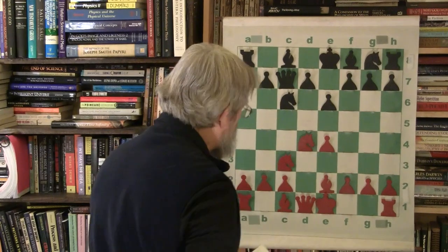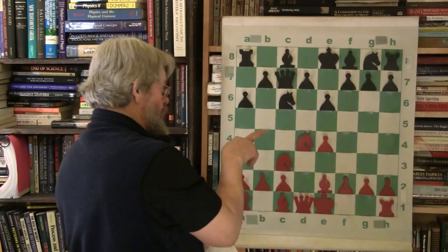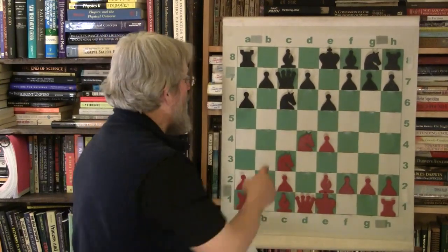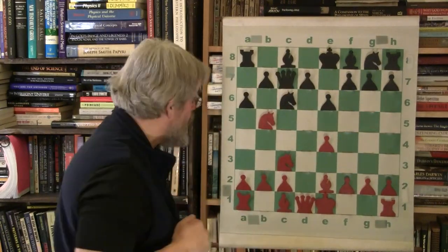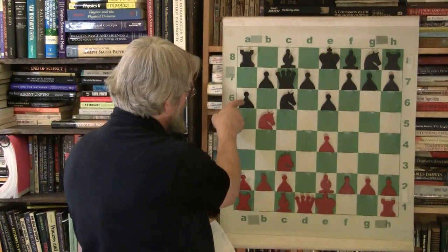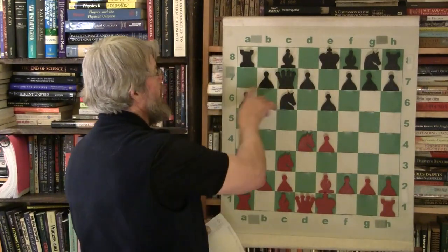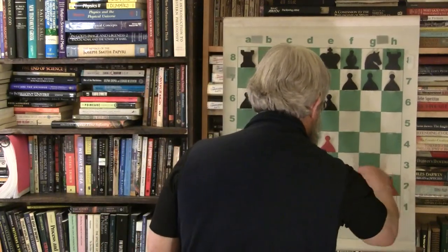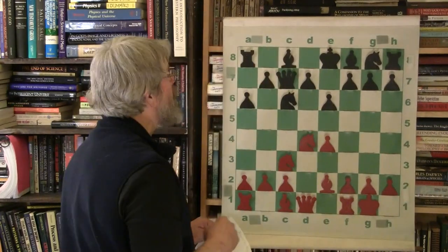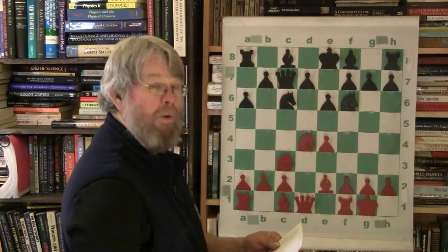Bishop to E2 — he's going to get ready to castle. A6: my suspicion is both these knights could really do a number on the queenside if Black's not careful. So this A6 move prevents the knights from coming and doing some dancing. That's a preventative measure. Kasparov castles instead — King H1.